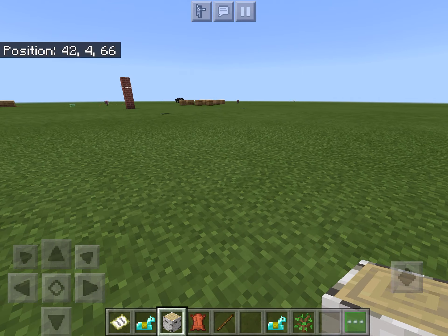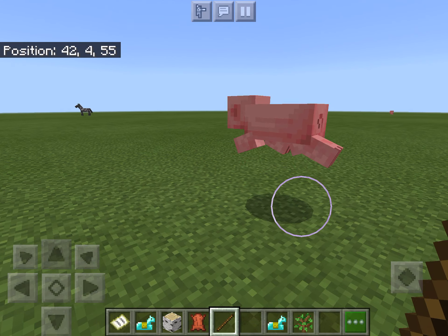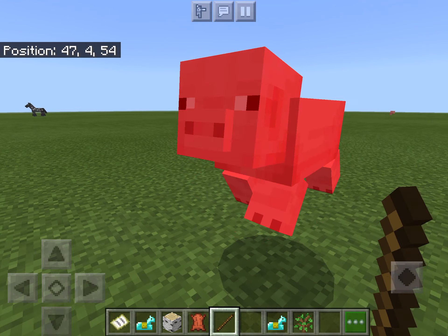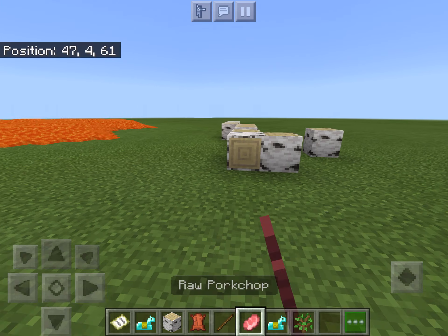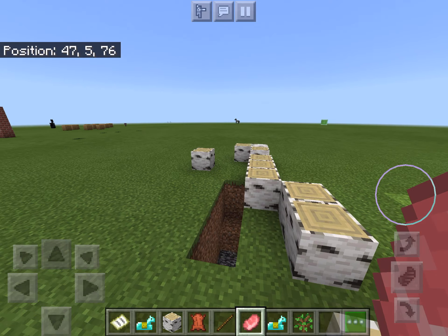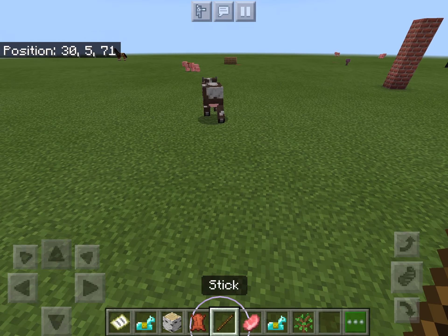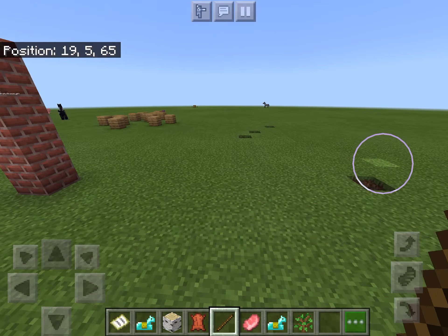If you just tap on an animal or mob it does damage to it, and it will eventually die and drop its loot. Pigs and animals will drop food, and cows will drop leather.